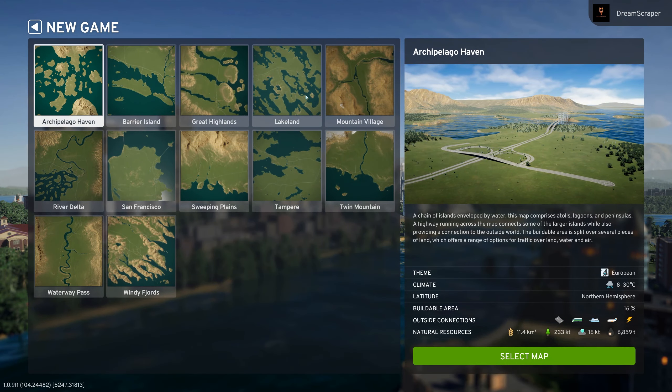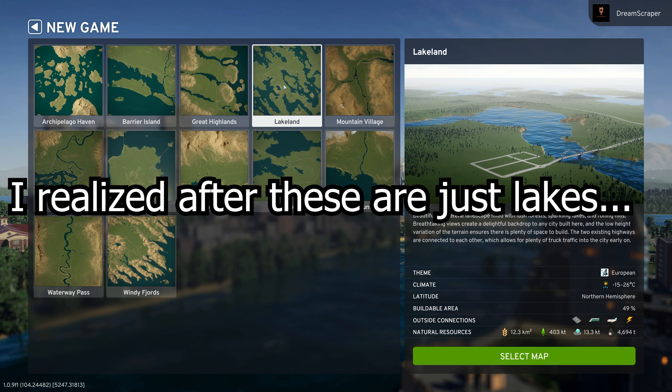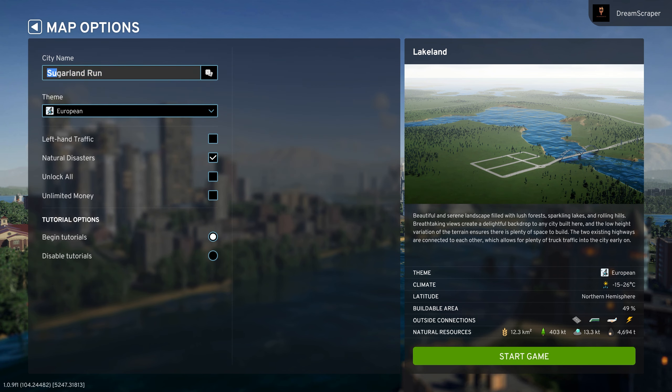Let's start a new game. I'm going to pick a new map — probably today I'm just going to build a small little city, go over a little bit of the features, and test everything out. I think I'm going to go with this one that's kind of like an archipelago or some islands. It looks pretty cool, kind of reminds me of the Florida Keys, and we'll go ahead and name it that.